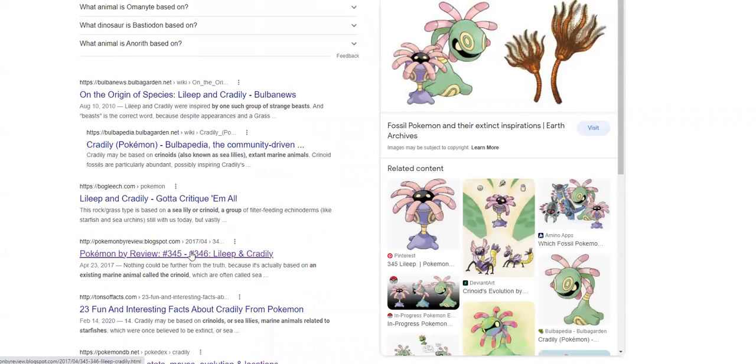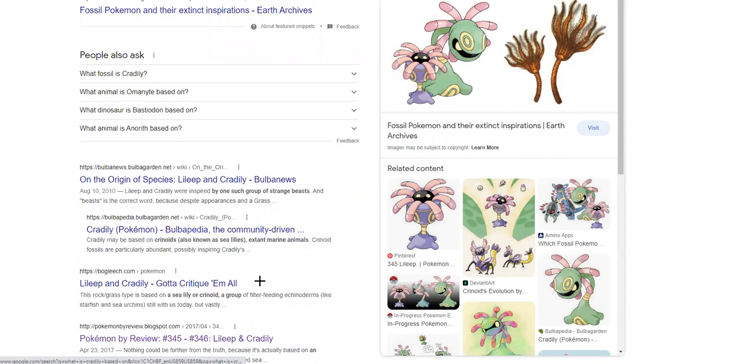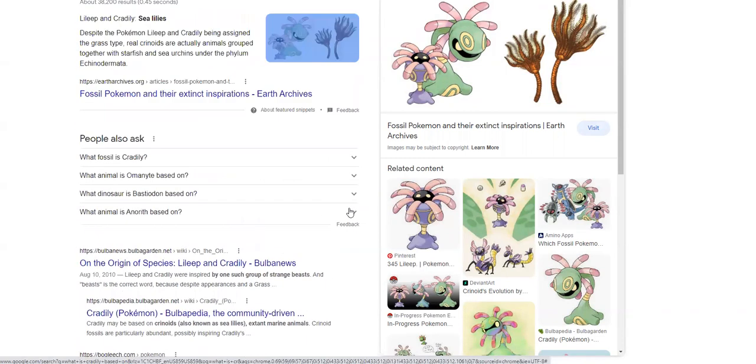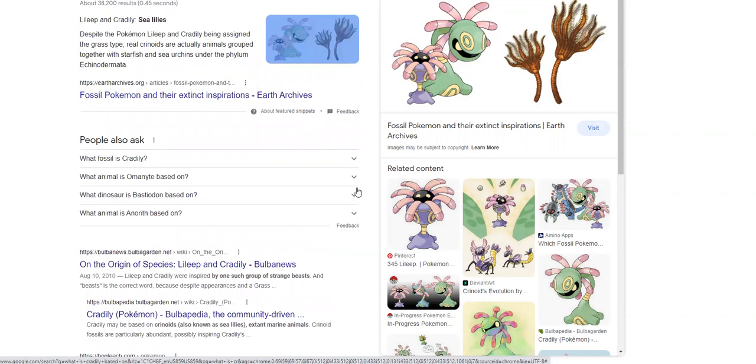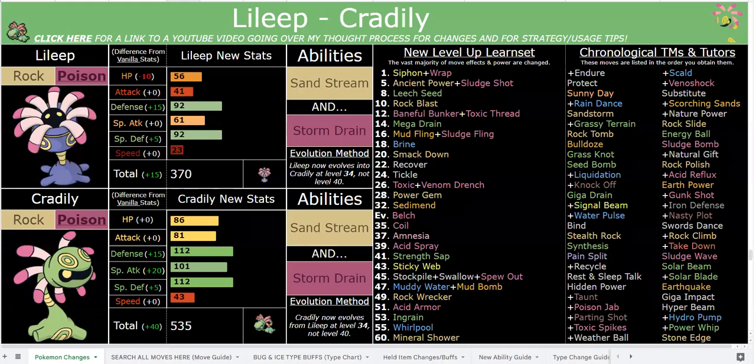I've actually seen other people online say they think Cradily should be Rock/Poison or just not Grass - that the Grass typing does not make sense. The Grass typing is a pun. I'm not trying to say a pun is a terrible justification - for example, Yanmega is technically also a pun; there's no association with dragons and dragonflies in Japan, but people still want Bug/Dragon Yanmega. So a pun isn't a terrible justification for a type change.